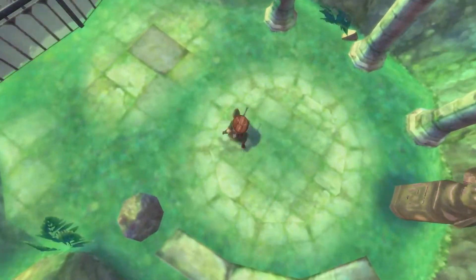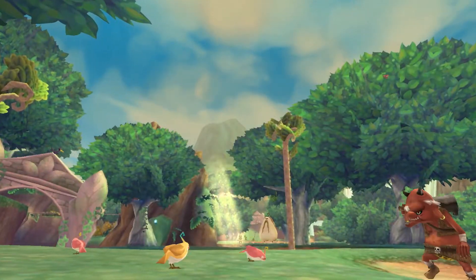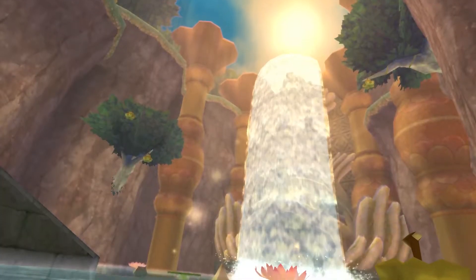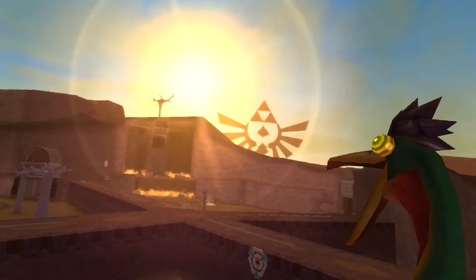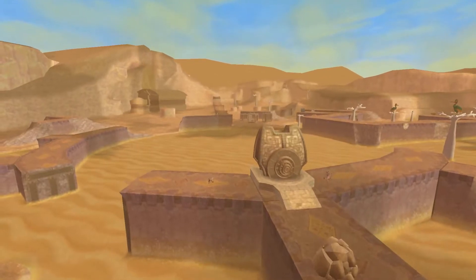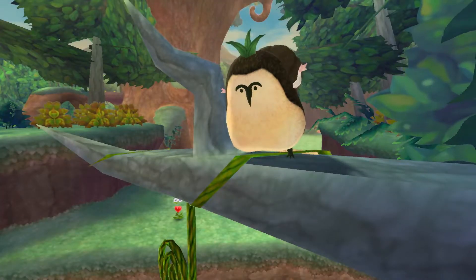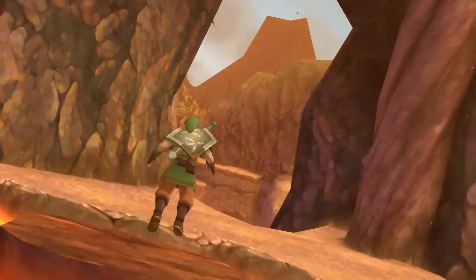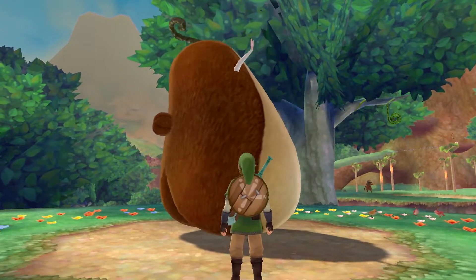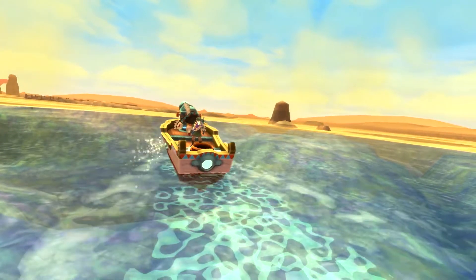And under the dense layer of clouds lies a land uncharted — until now. A lush forest teeming with nature. An active volcano. And a desert where an ancient civilization slumbers. Various inhabitants call this surface world their home, their lives differing from those residing above. Link must journey through this mysterious land, summoning the aid of creatures in his search for clues regarding Zelda's whereabouts.